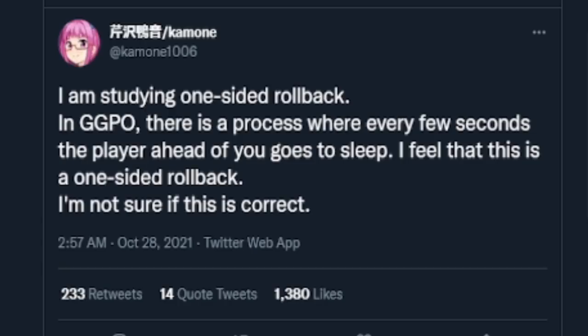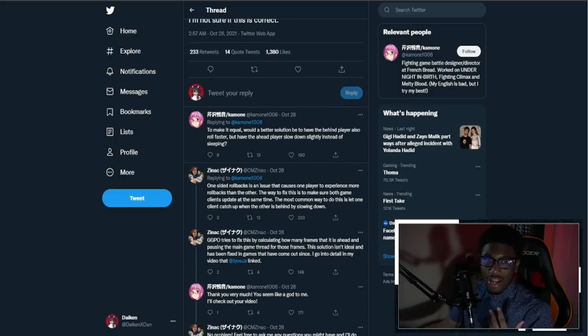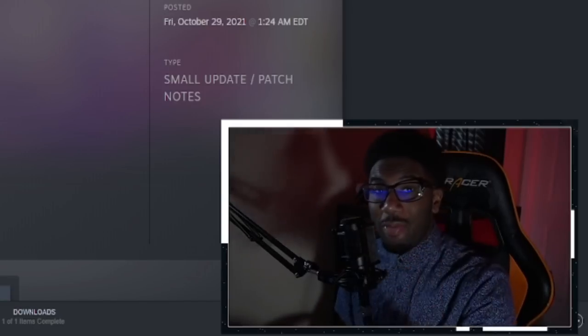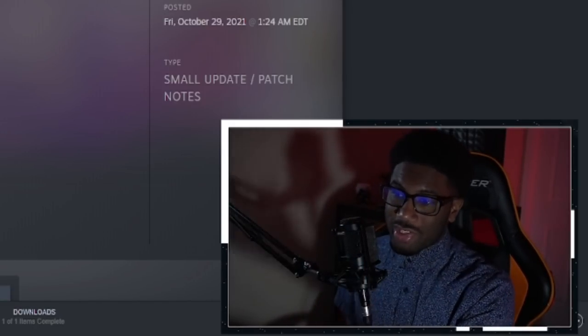They're talking with other people and getting comments. Shoutout to Zynak, who is one of the people that helped make the netcode for Guilty Gear Strive, which a lot of people have been talking very well about. Outside of the lobbies being a mess, the netcode itself is very good, and Zynak helped achieve that — so him giving advice would probably be very helpful. Something to look forward to when it comes to the netcode.